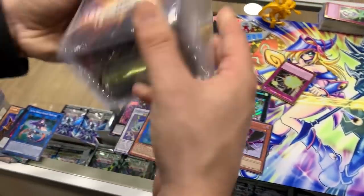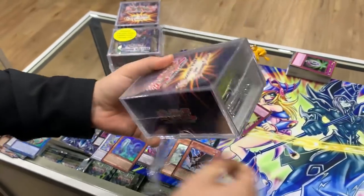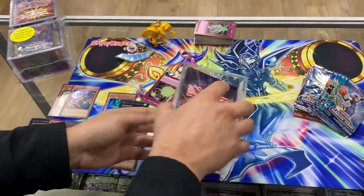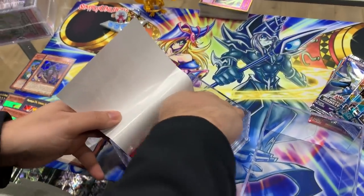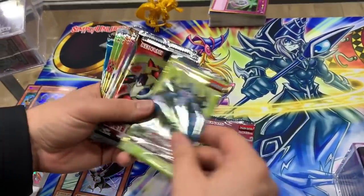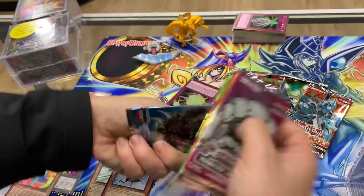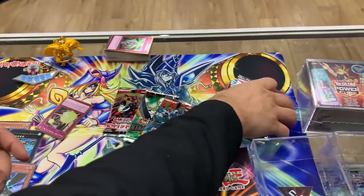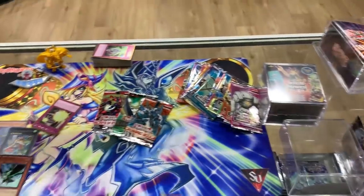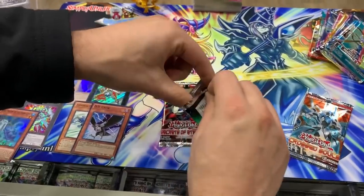We're gonna bring it back to our 11-plus storage cube — slowly creating like a 36-pack box of Battle Pack 3 Monster League, hoping to get something inside. Battle League again — we got Secrets of Eternity, Star Pack, Cross Souls first edition — there we go, not bad! So many monster links. Let's start with the Star Pack.